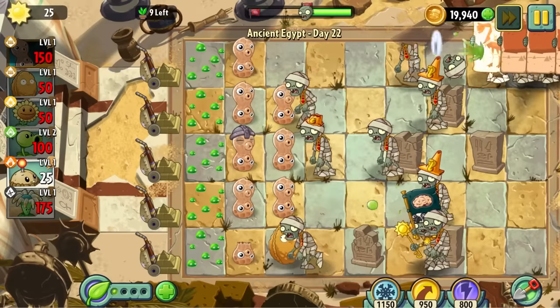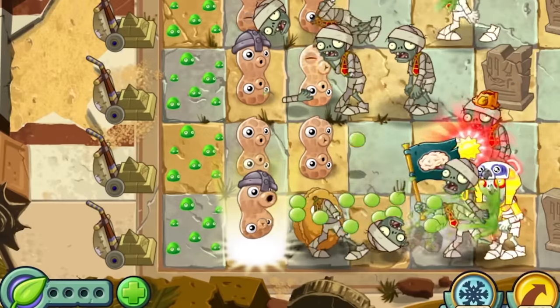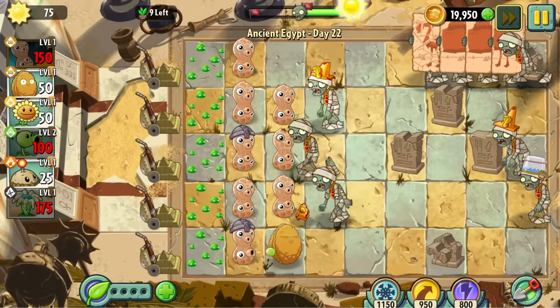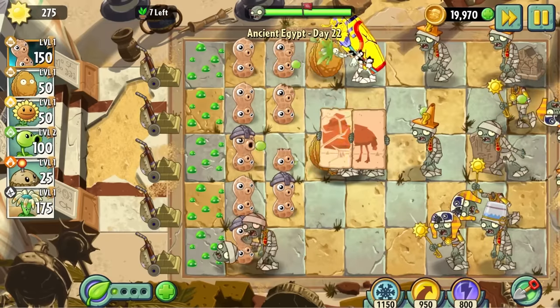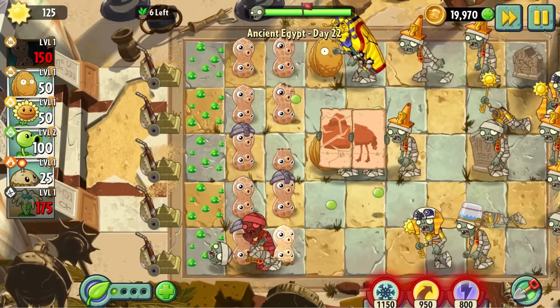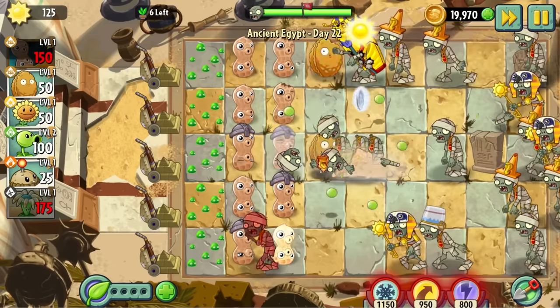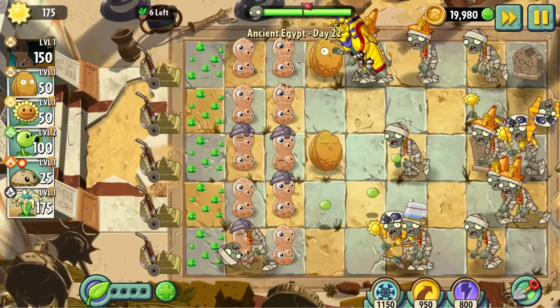Day 22, despite being really easy, taught me that using plant food on nuts restores them to full health, just like with the walnut repair from the first game. This is especially important since when peanuts drop below a certain damage threshold they lose half of their DPS. Peanut damage is already pitiful, so losing more of it can be devastating. If I use the plant food at the last second just as the nut's about to be eaten, it's like getting a new nut for free — a cool little tech for the nut arsenal.